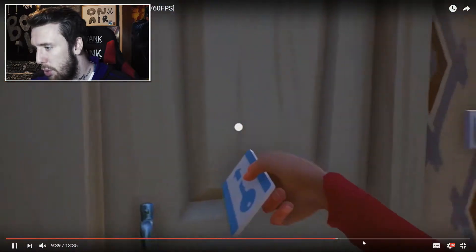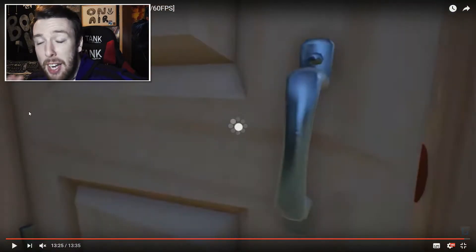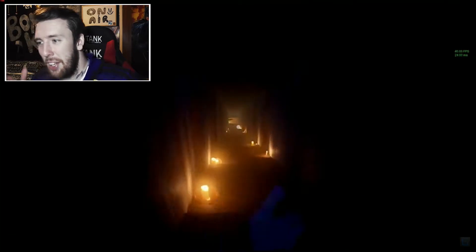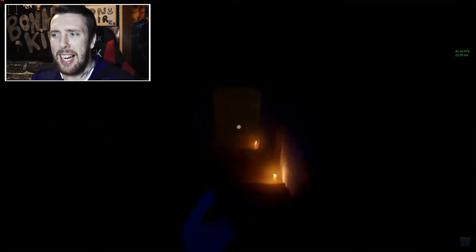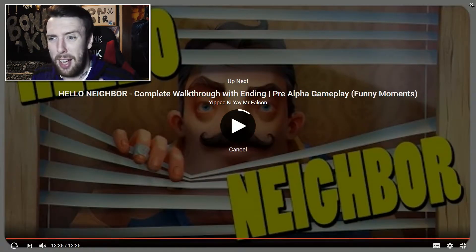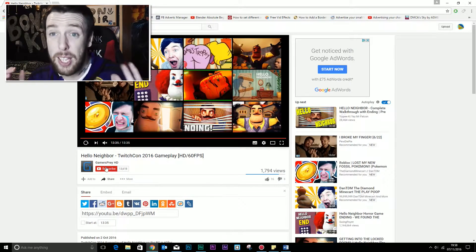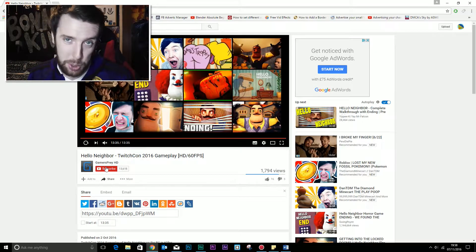I want to show you the basement clips — just what they've shown of the basement so far, so you know what to expect. Inside the basement you can see he's opened the door and is going down. There's a shadow at the bottom, all these candles — it's very spooky and strange. There's a crib and that's just where it ends because they don't want to spoil anymore. That's where the TwitchCon demo ends.